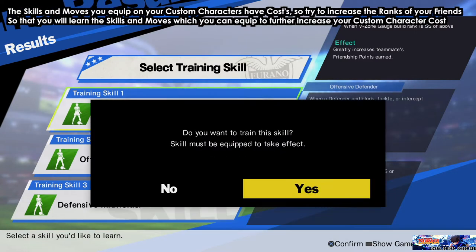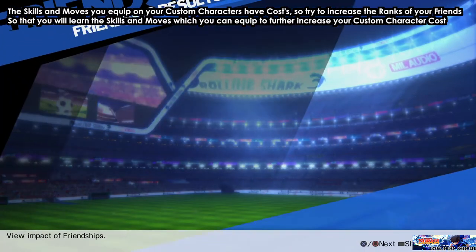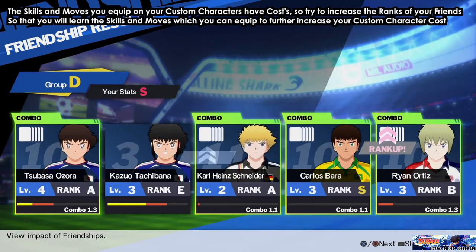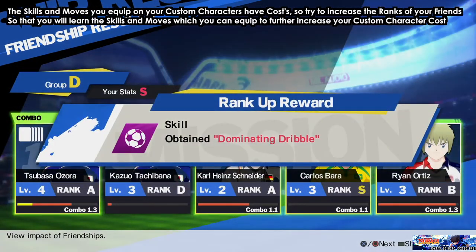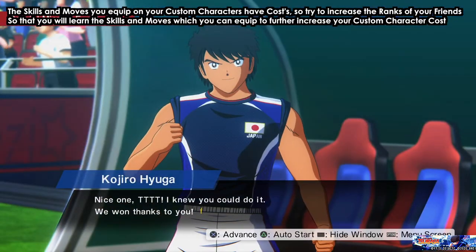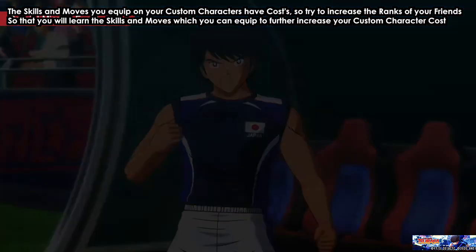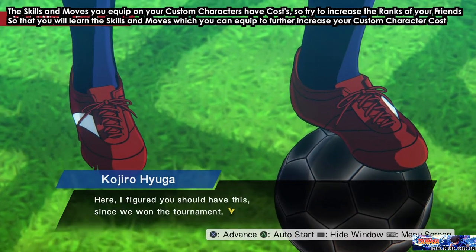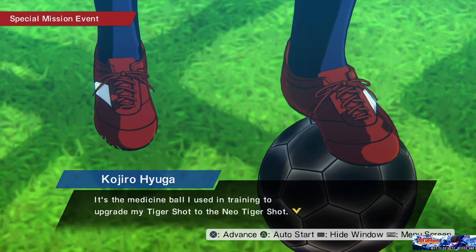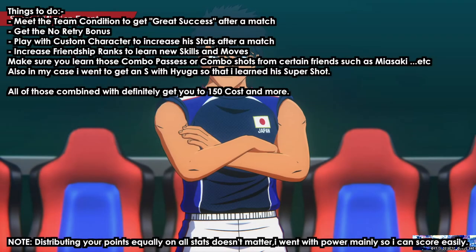Those are the skills I'm talking about — after each match you'll get these skills, so choose wisely and equip the best ones on your main character. Here we're increasing the ranks; as you can see I'm getting all of these skills and moves. In this case I was going with Hyuga — I tried to get S on his rank and I'm going to learn his super shot.